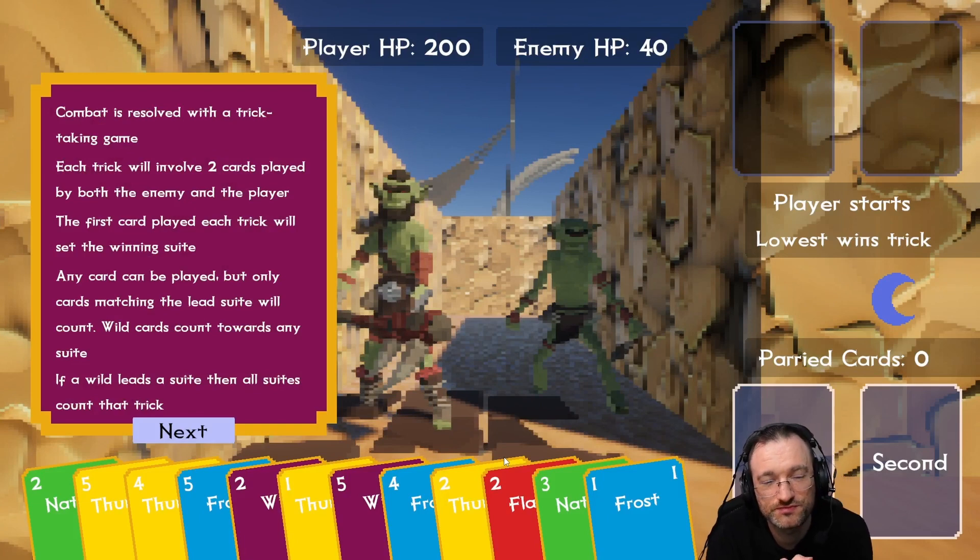Day HP 200, enemy HP 40. Combat is resolved with a trick-taking game. Each trick will involve two cards played by both the enemy and the player. The first card played each trick will set the winning suit — the lead suit. Any card can be played, but only cards matching the lead suit will count. Wild cards count towards any suit. If a wild leads, then all suits count that trick.